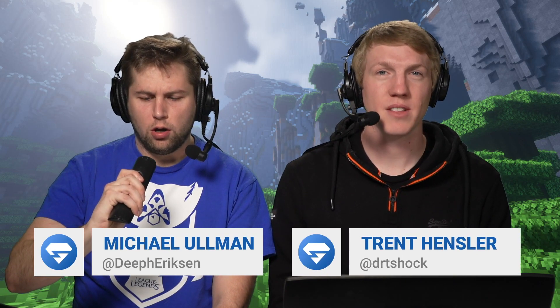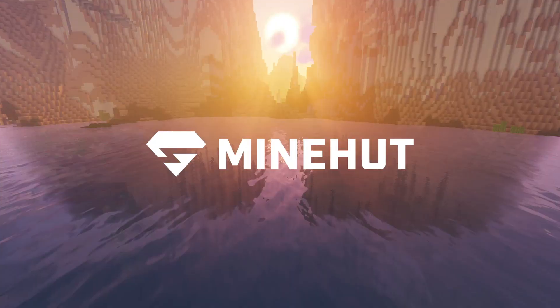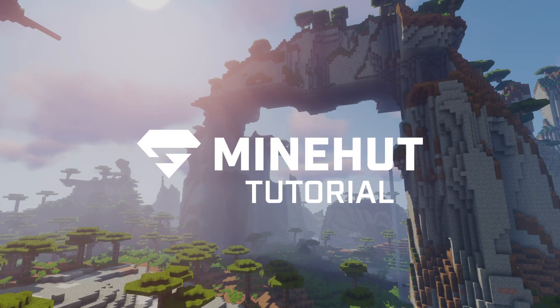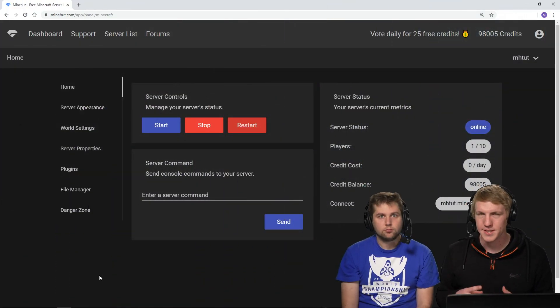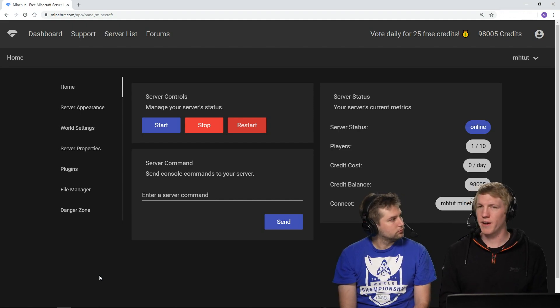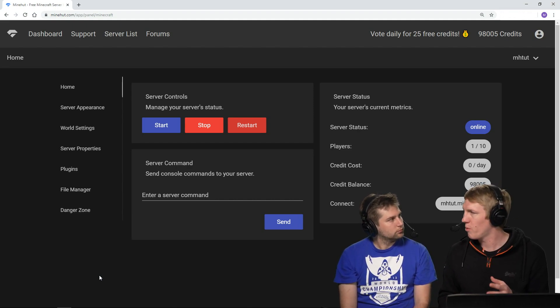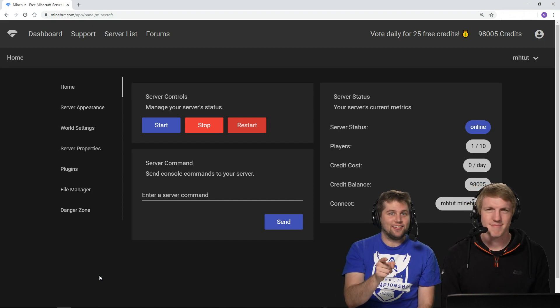Hey guys, I'm Trent. In this video, we're going to show you how to use Mine Reset Lite on your Minehut server. I'm Michael — sorry, I had my volume turned down. So one thing that's really popular on a lot of servers is having a mine that just automatically resets, and you can make it consist of like whatever percentage of different ores you want. You can have a bunch of diamond ores in there, a bunch of coal, whatever you want, and then it can automatically reset. It's really popular on like GenPVP and prison servers. Just what Minehut needs — more GenPVP servers.